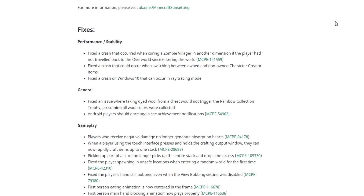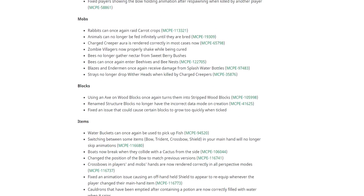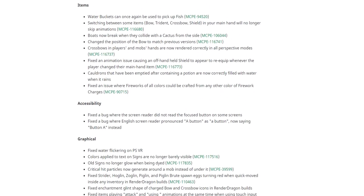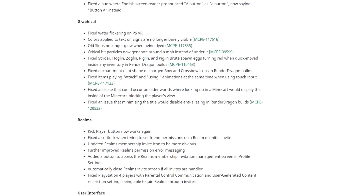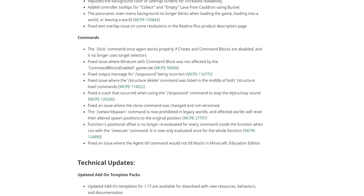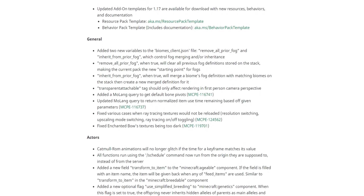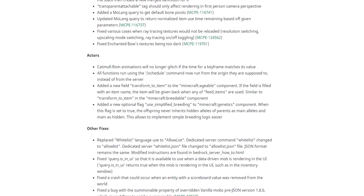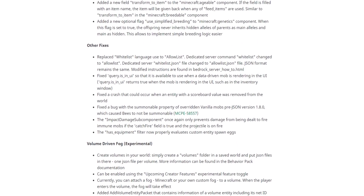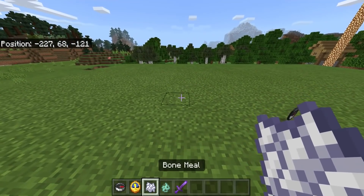There's also information about Minecraft on Android and Fire TV. We then get into bug fixes and overall fixes to performance, general gameplay, and mobs — there have been a lot of changes. This is a huge update, so full credit goes to the developers. Feel free to read the changelog for more information on changes to realms, UI, and commands. For technical updates and add-on packs, check the official changelog linked in the description.